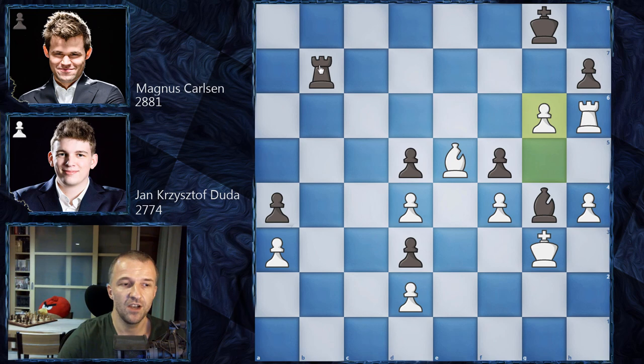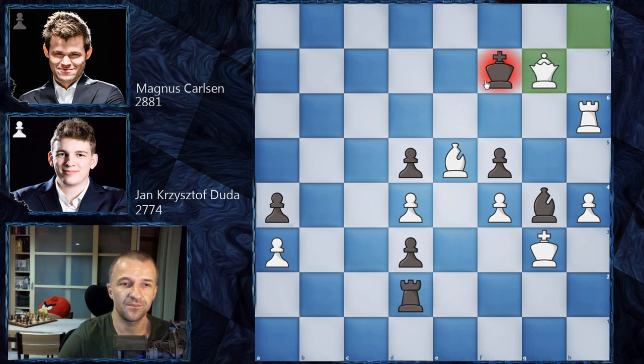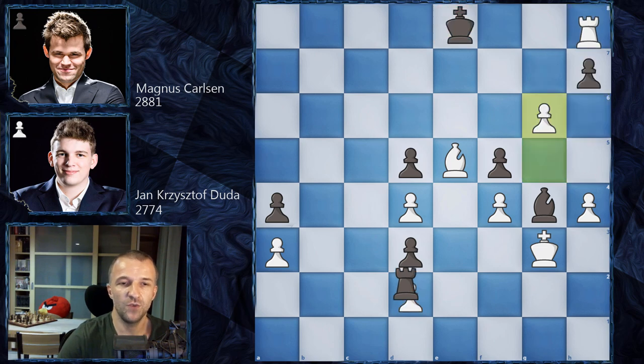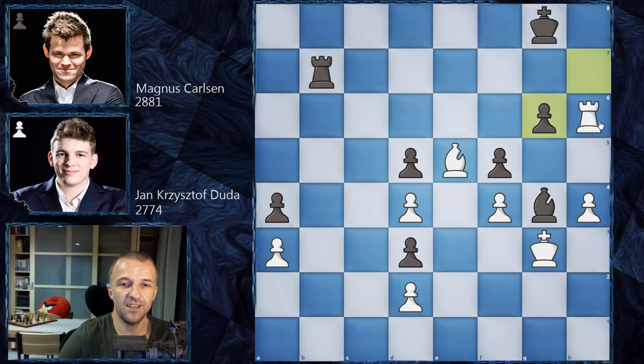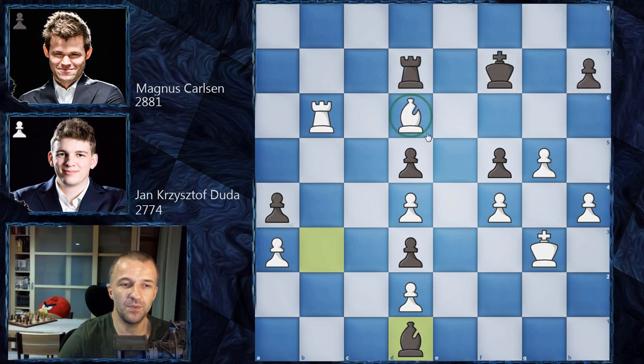Magnus Carlsen tries f5, throwing the pawn — Duda of course doesn't accept, as that would mess up his pawn structure — and he plays g5. We have bishop on d1 so the bishop can support the pawn, which can be easily attacked. Duda could have finished the game in quite nice style with bishop on e5, which is just crushing. For example, bishop on g4, but still rook f6, king g8, rook h6, and black has no moves. g6 is coming and it would be checkmate. However, Duda played the more solid bishop on c5 — still winning but safer against Magnus Carlsen.